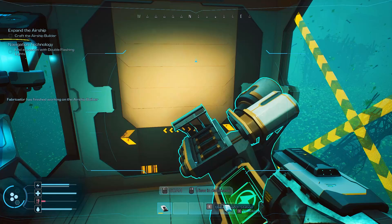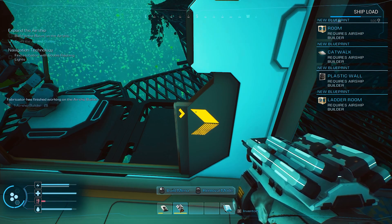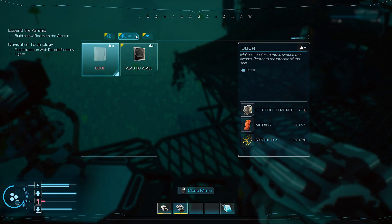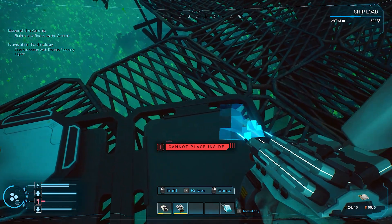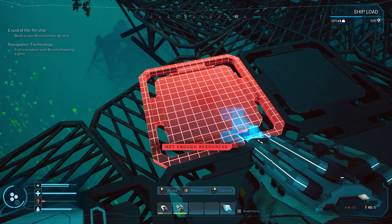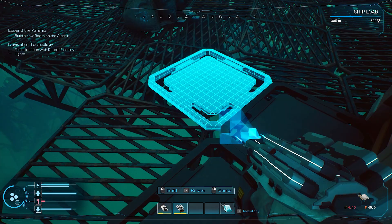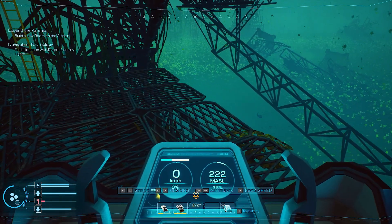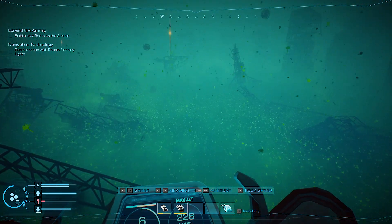Okay — room, catwalk, plastic wall. Build menu: door, catwalk, synthetics and metals. I'm thinking of making a little bit more, but not enough resources. I need more synthetics. There's another radio tower — this blue one over here. Maybe we should go to the blue one.